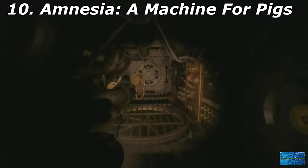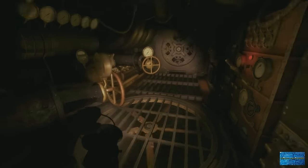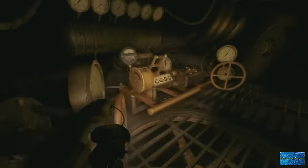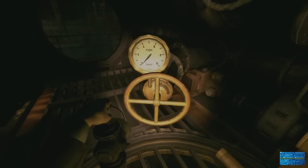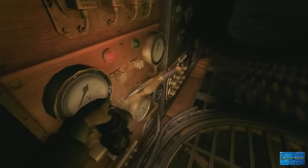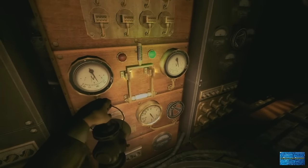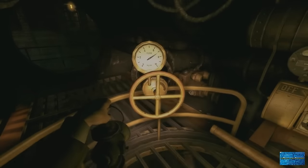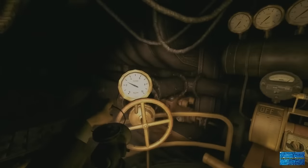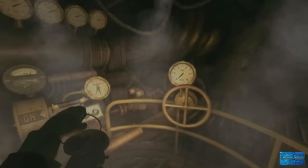Machine for Pigs — set in a Victorian city filled with strange steam-powered contraptions and man-pigs. The latest Amnesia game forces you through a harrowing setting in order to reach the truth. The steampunk setting is usually used to capture our sense of imagination and wonder, as we see old technology used for futuristic means, but Amnesia uses it to create a very unsettling atmosphere — and that's why it's in at number 10 on this list.